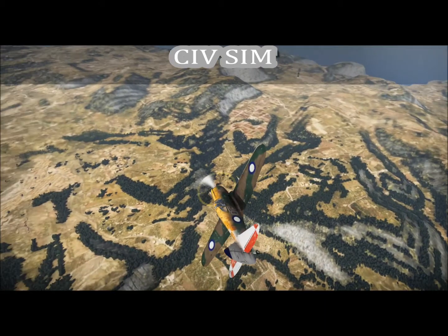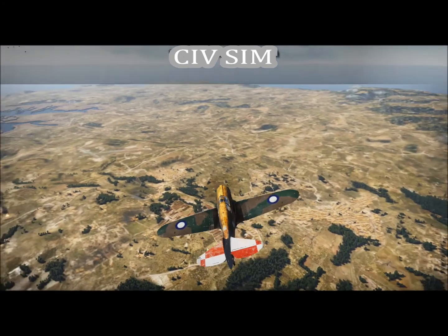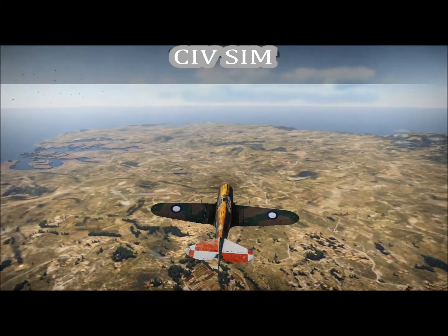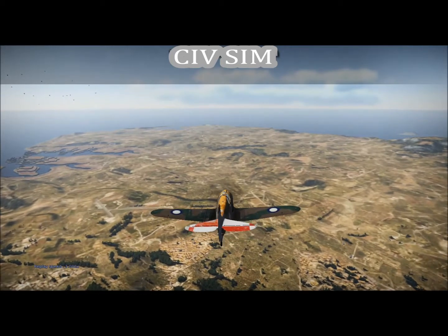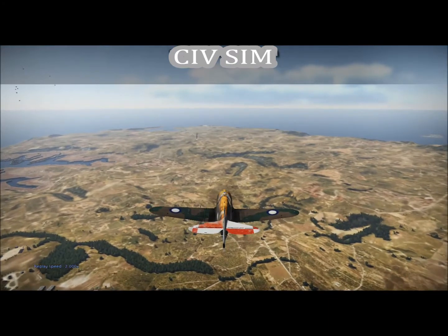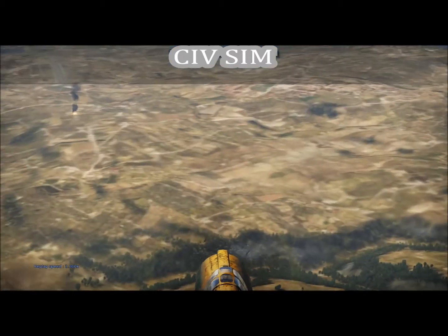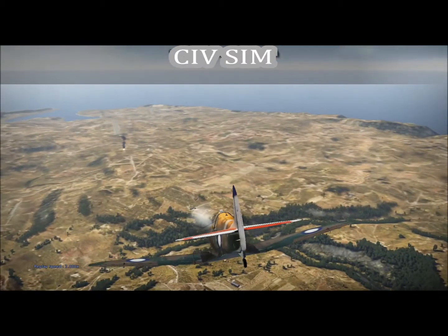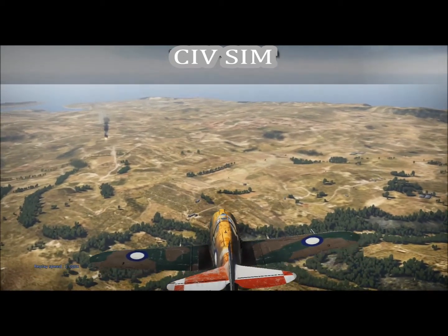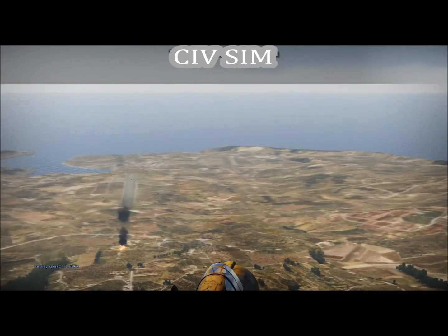While I'm looking around, I might as well give a few fun facts about the Boomerang. It entered service during World War Two for the Commonwealth Aircraft Corporation. It was an Australian aircraft designed as an interceptor to defend Australian and British assets from the Japanese. Back to the action — I have now spotted that BF 110 over the base.